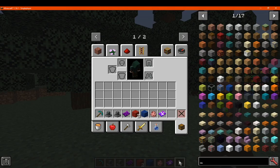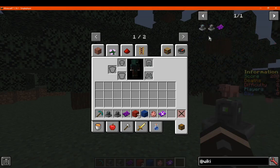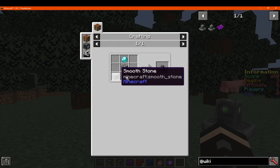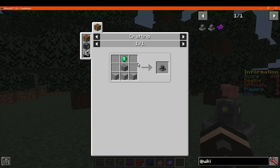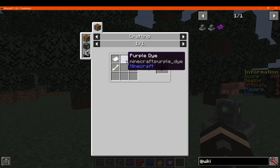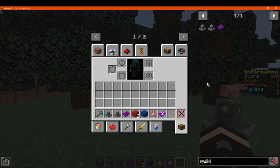To make an item zoomer, the recipe is diamond, cobble, and smoothstone. If you want an entity one, it's just an emerald and the same. There's also an entity info item, which is just purple dye, paper, and a bone.